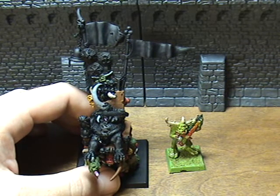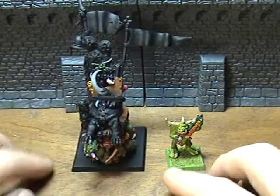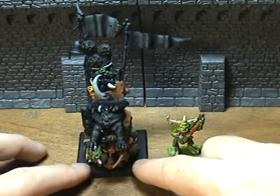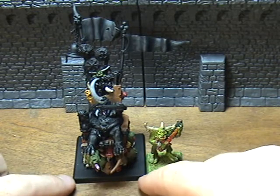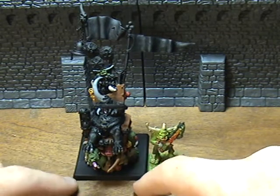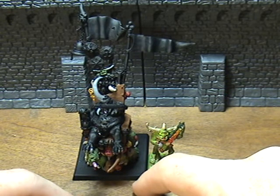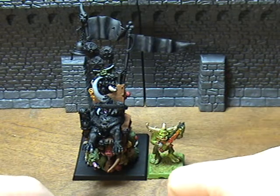My favorite gift is Noxious Vapors for 25 points. Enemies in base-to-base contact lose always strike first, and as a result always strike last. I like putting this guy on the Palanquin within a unit of Plague Bearers — since he's got a wider frontage, more enemy units in base-to-base contact will lose always strike first and have to always strike last. Then he's going to get all his own 3 attacks plus the 6 Nurgling attacks.